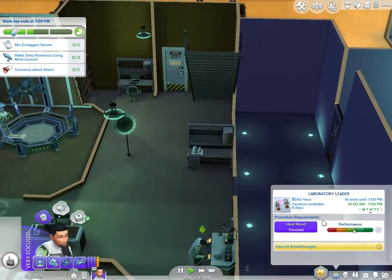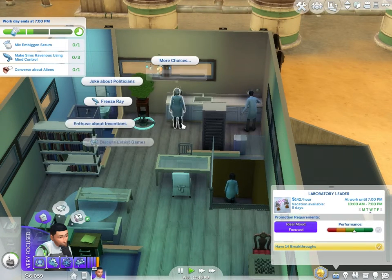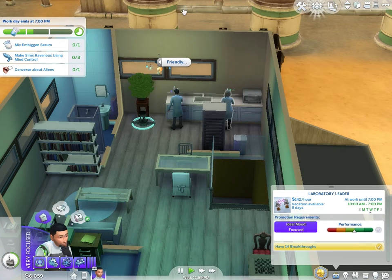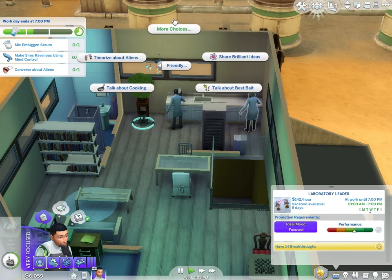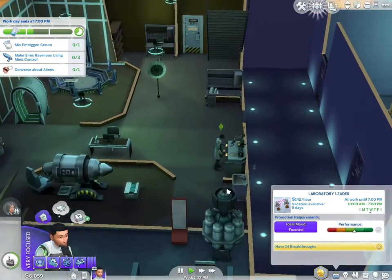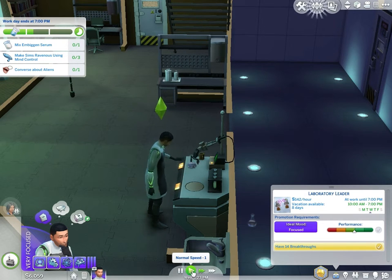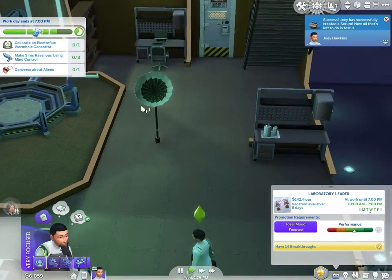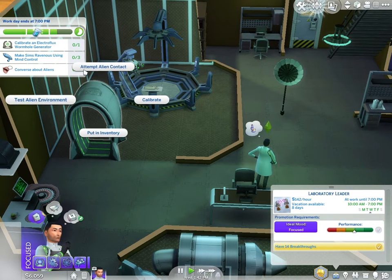I'm assuming everyone's upstairs because I've made them go upstairs — they need to eat or something. I need to introduce myself. Aliens — I'm pretty sure it's friendly. Let's see if we make it. We can probably ask to test the serum after this. Eureka — made serum! No, let's calibrate.